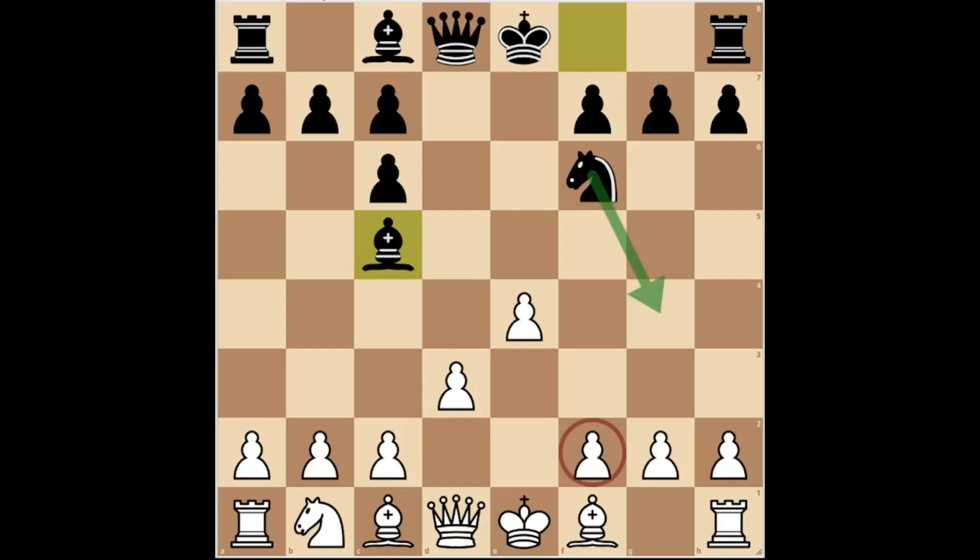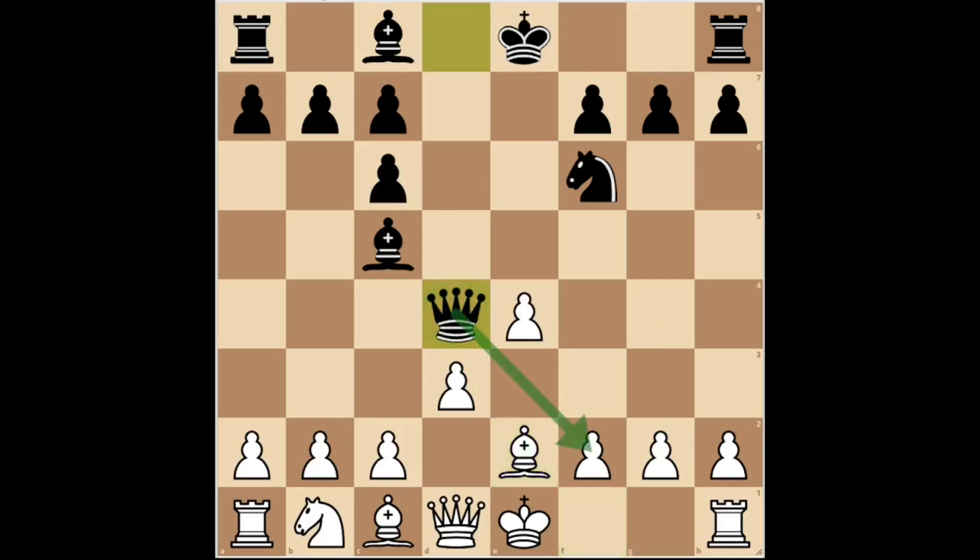White responded with bishop E2, developing the king's bishop and taking control of the G4 square. If black now plays queen D4, threatening mate on F2, white simply castles and can then play C3 and D4 to force the enemy pieces to retreat.